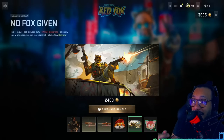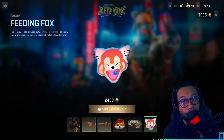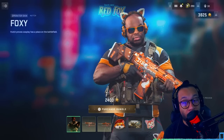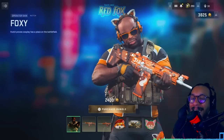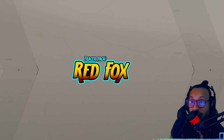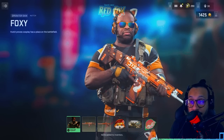Following that, we get a weapon charm called Captain Kit, a loading screen called No Fox Given, and lastly an emblem called Feeding Fox. That's everything included in this bundle. Let's buy it, bring it out into the field, see how it performs and looks, and hopefully this video helps you decide whether you want to get this for yourself.